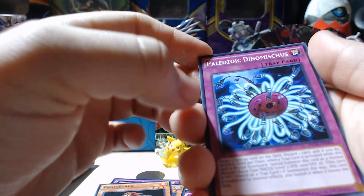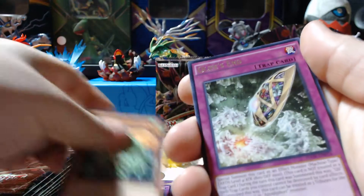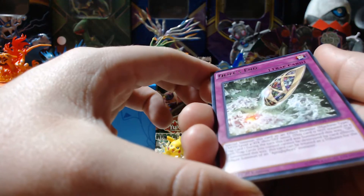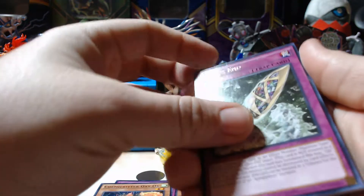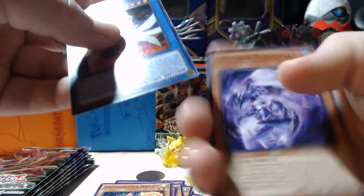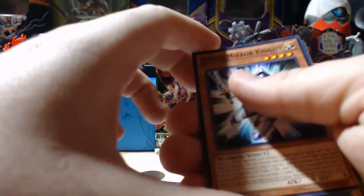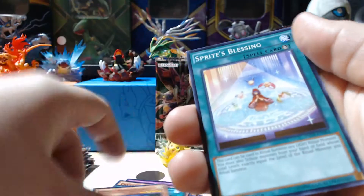Canine Tar, Paleozoic Dinomischus, Chemicritter Oxox. Our rare is a Cloak and Dagger Life's End. Our super rare is Cyber Angel Vrash. Crystron Theistvern, Flower Stacking, Kiffer Miranite, and Sprite's Blessing.